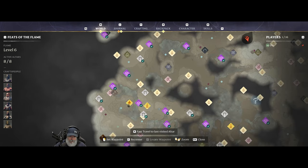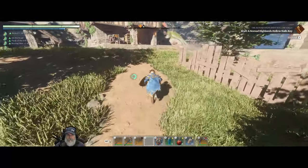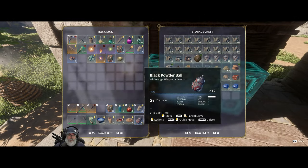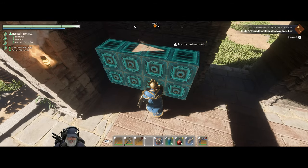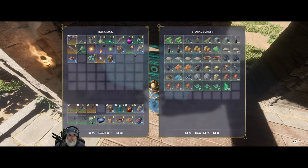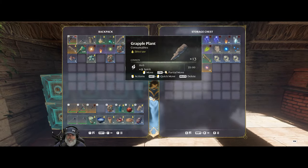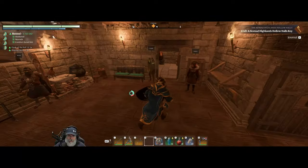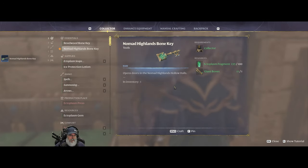Can't take him anywhere. We have everything we need to make it, I just need to make it. And since we're here, might as well drop some more stuff off. It's like it's taken us three attempts to start this now, hasn't it? Nomad Highlands Bone Key — boom, it's a done deal.